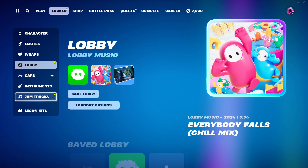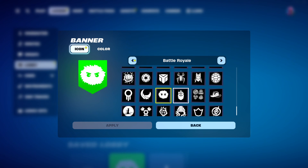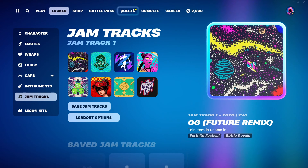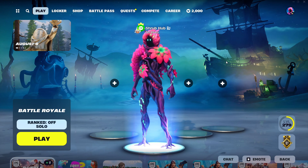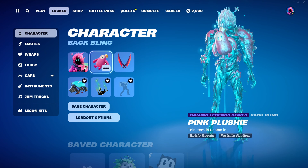We can just listen to that for a sec. We also have a jam track — that is the jam track. And you'll still have a banner icon. It's a little fall guys banner icon. You also get these fall guys plushy things; I don't know what exactly they are, but it's probably for fall guys creative. That's how you get some free rewards in Fortnite. And a free backbling.